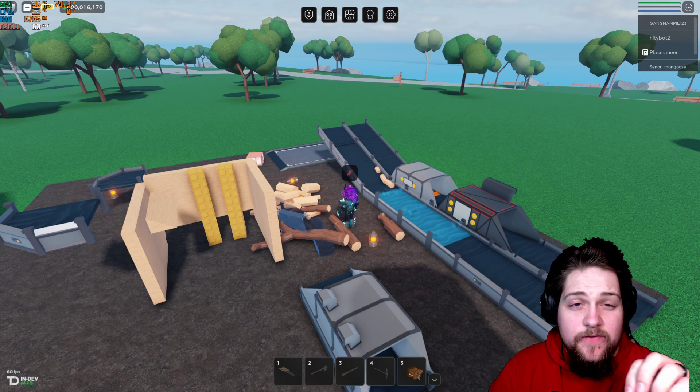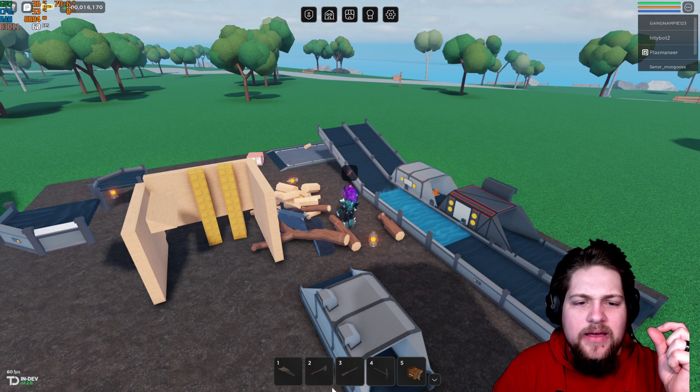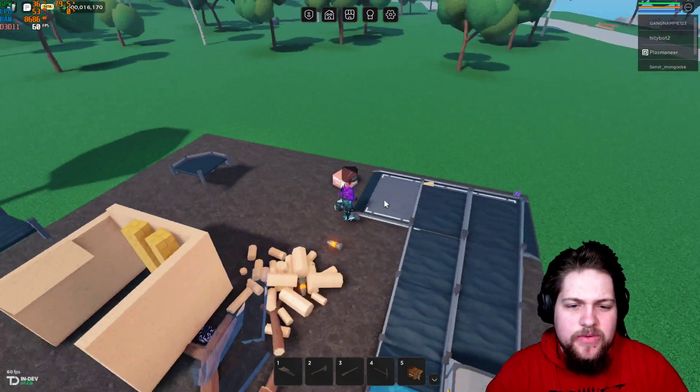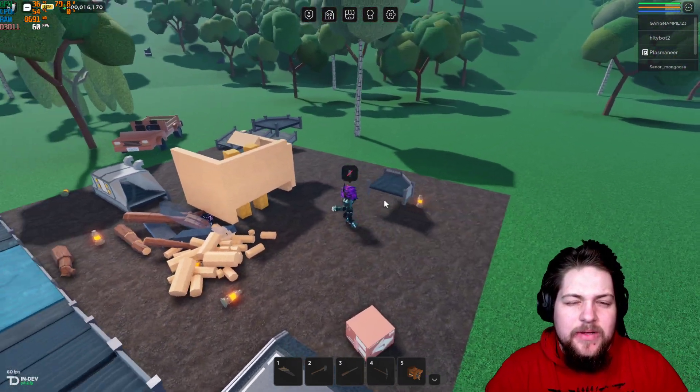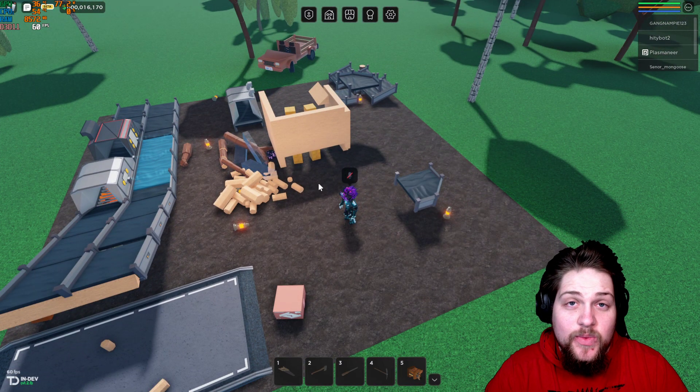When you first start out, you want to get as many blueprints as possible — I think there are like six or seven. I recommend getting them all. If you come from Lumber Tycoon 2, the building here is a little bit more advanced, but it's easy to get used to once you start getting into the swing of things.